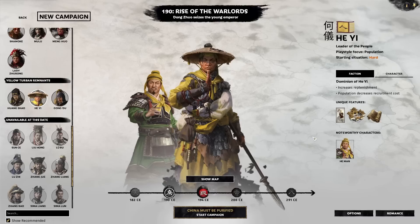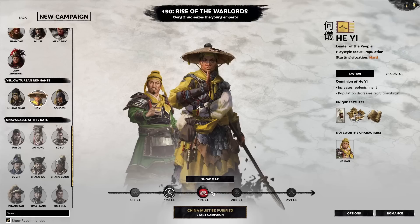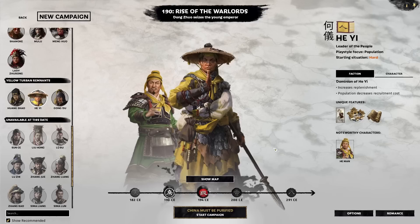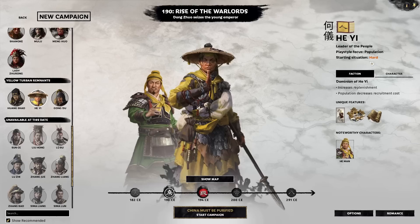Hello everyone, this is Serious Trivia and welcome back to our early game playbook series. We're covering our second Yellow Turban DLC character in He Yi, the leader of the people, in his native 190 start. He also has a 194 start — we will visit that one when we move on to A World Betrayed, which is the 194 start date. For now we'll only focus on the 190, and his starting situation is complete nonsense.